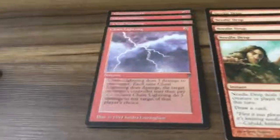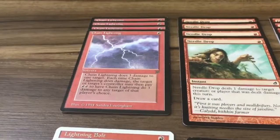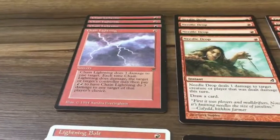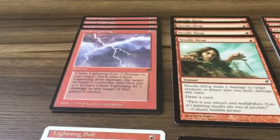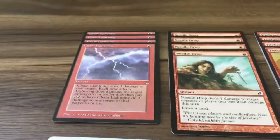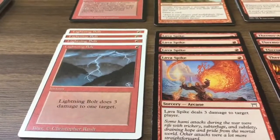Four copies of Chain Lightning — it does three damage to one target, which can be a player or a creature. The target can copy the spell, and then you can copy the copy. It only costs one mana.